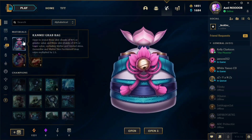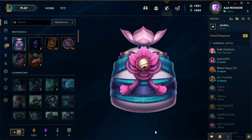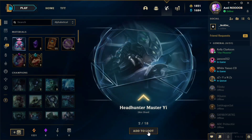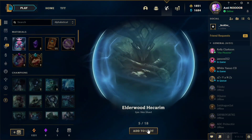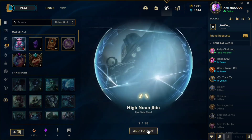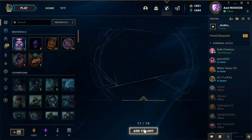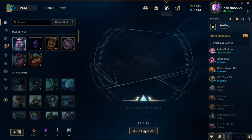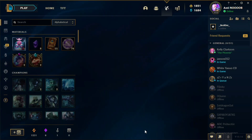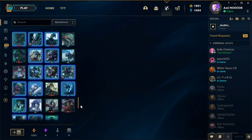We got three Kanmei grab bags which include several skin shards. Let's open all of them — we have 18 loots total. Skin shards include: Draven, Poro King, Spirit Citadel, Ahri, Janna, Spirit Blossom Kindred, Jaximus, Morgana, Rek'Sai, Prestige SKT T1 Leona, Poppy, Fiddlesticks and more. That's a lot of skin shards!